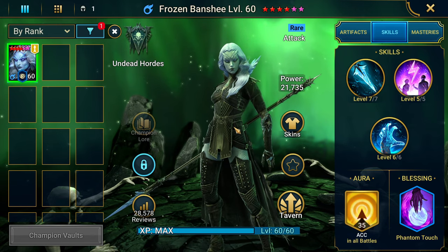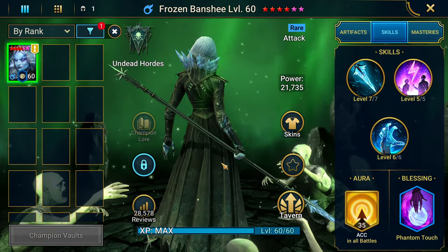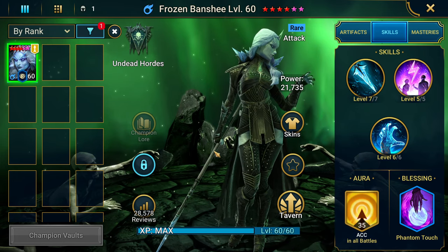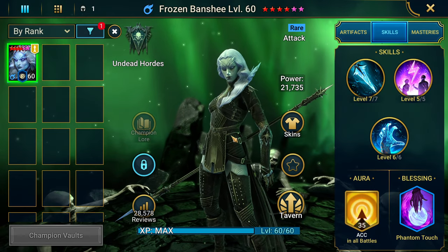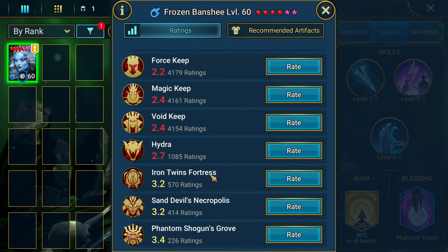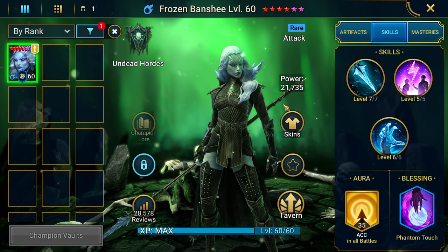If you're an earlier player you're going to want to have Frozen Banshee if you have her sitting around not doing anything in your vault, or if you're not using her and you're still early to mid game and progressing and trying to do clan boss and do more damage in clan boss or the dungeons — namely Dragon — I would highly suggest you build Frozen Banshee.